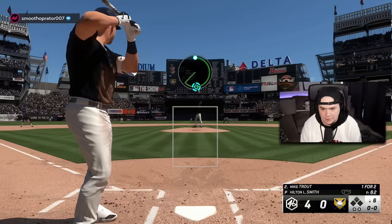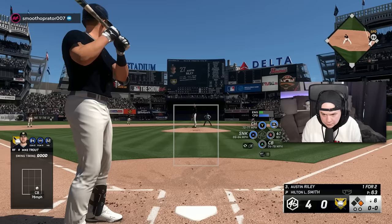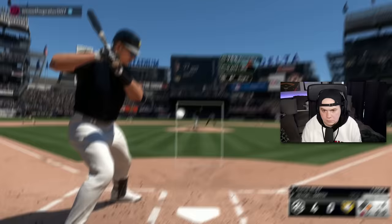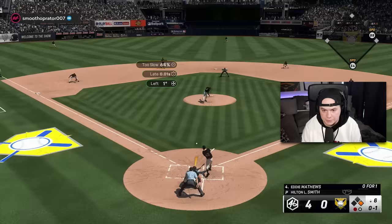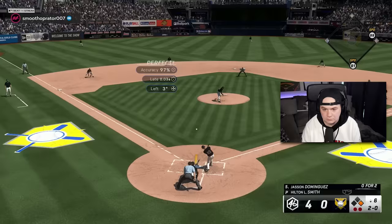Got a four-run lead, but don't take your foot off the gas, Hilton. He might try to run with Trout — that Trout has 99 speed on the Buxton boost. Completely frozen him with that pitch. Six zeros for Hilton.